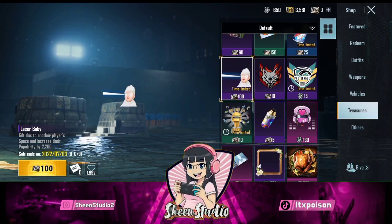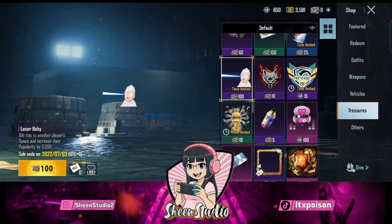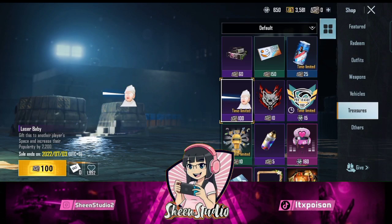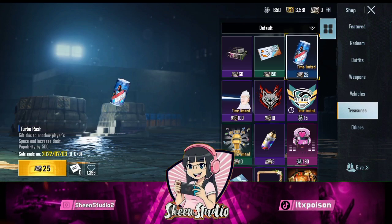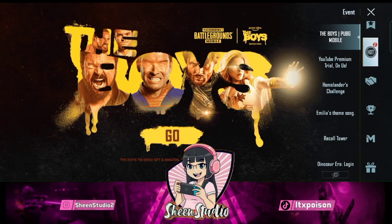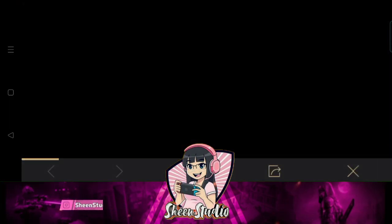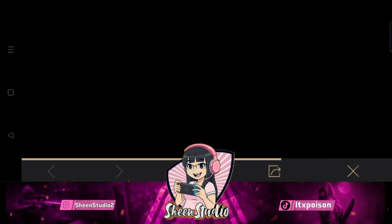This is the laser baby popularity. Here you can get a drink for 25 UC. You will get 2 for free and 150 UC free as well. You can also give it to your alternative accounts or share it with your friends, and you can exchange it with your friends to get it free.